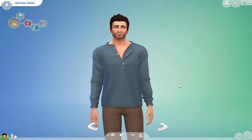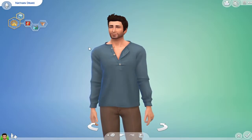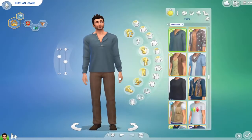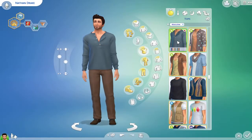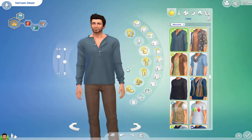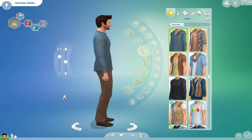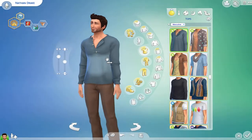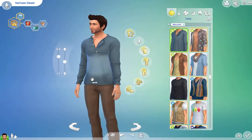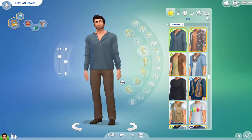I need to thank EA again for creating the jungle — what I mean is the Jungle Adventures DLC. This is the clothing which is very, very close to what Nathan Drake is wearing. So we have Nathan Drake wearing something quite close to what he wears in Uncharted 4. This is more or less what we are going for with Nathan Drake.